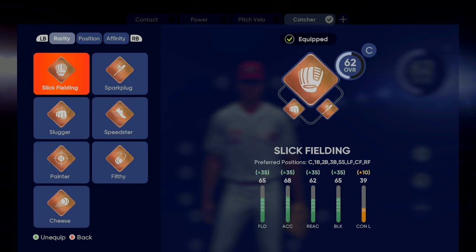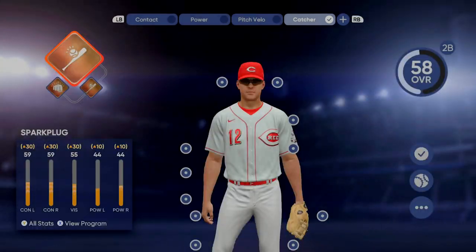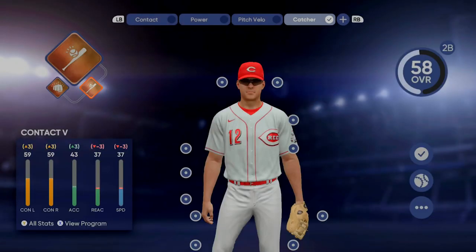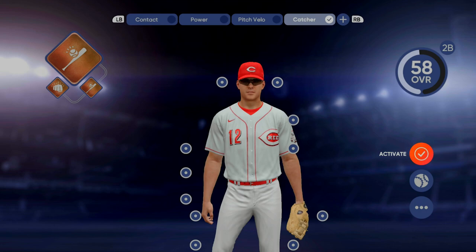Pick the one you want. For example, if I wanted a second baseman for my team, I would hit A, choose spark plug, and then I have power one and power two on there to give me a little bit more power and contact.